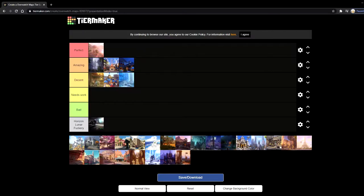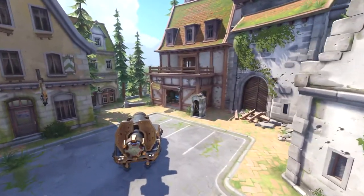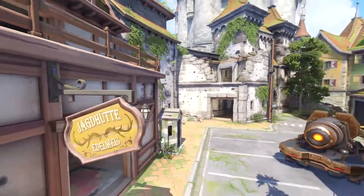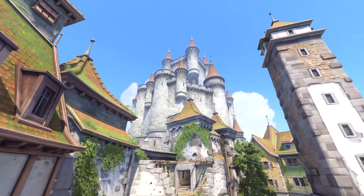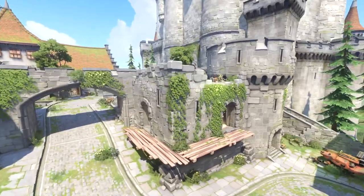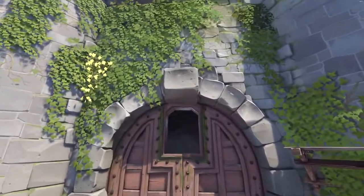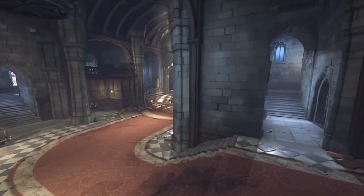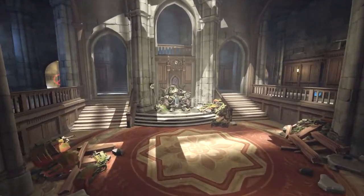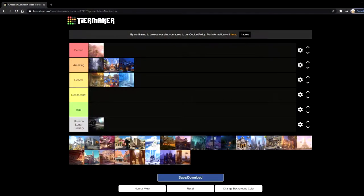Next up is Eichenwald, probably one of my favorite maps of all time. The lore, the prettiness of it, the whole gameplay — I love Eichenwald. There are ways to flank, a good place for snipers like Ana and Widowmaker to hang out. It's really, really balanced. The first objective isn't too hard to capture or defend, and the bridge is obviously amazing for boops if you're playing Lucio or Pharah. The hut in the middle of the map works a lot for flanks. Eichenwald is probably one of my favorite capture and escort maps, so I'm putting it in perfect.